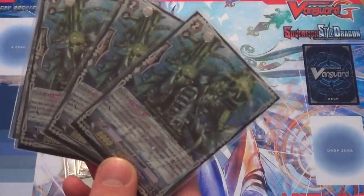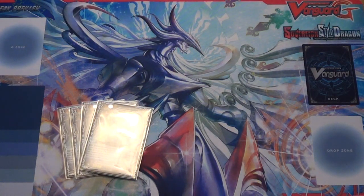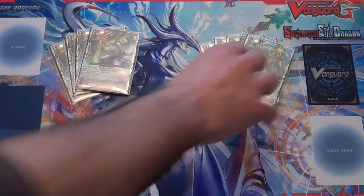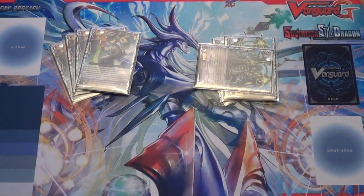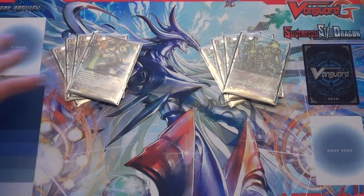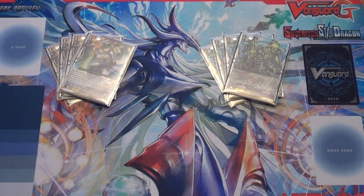You've also got your Magnum Assault, which boosts when it attacks a vanguard — counter-blast, re-stand, and it gets 2k. What we found out is there's a weird ruling: even if you attack unboosted to the vanguard, you've still attempted to use the effect, so you can't counter-blast to re-stand when you attack with a boost. If you get a stand trigger and attack with a boost, you've already had the opportunity to activate it attacking the vanguard, thus you can't activate it. It's worded terribly — it only says you may pay the cost when it's boosted.